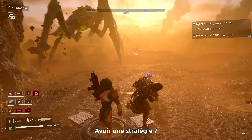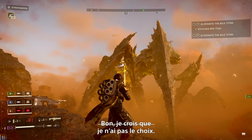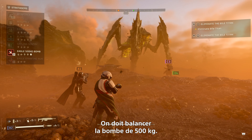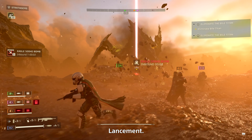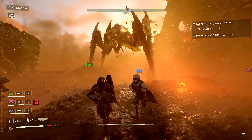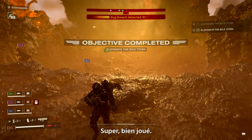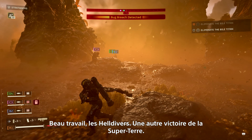Should we do something? Should we strategize? I'm drawing his attention. I don't think I have an option — we need to throw in the 500kg bomb. I'm throwing it out. Oh god, he's coming for me. Getting out of the way. There we go. Good job. Nice. Well done, Helldivers.